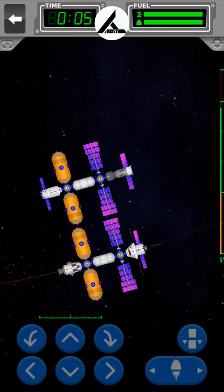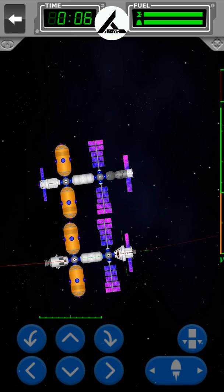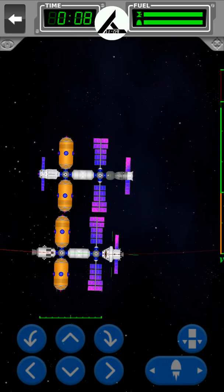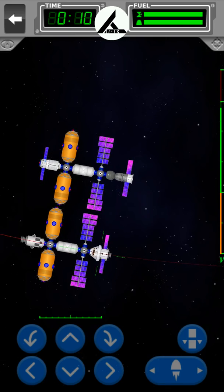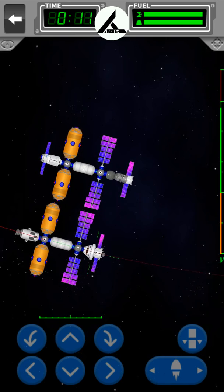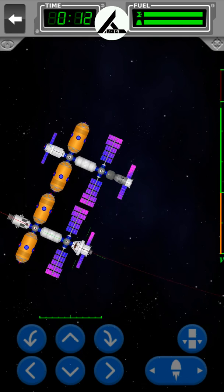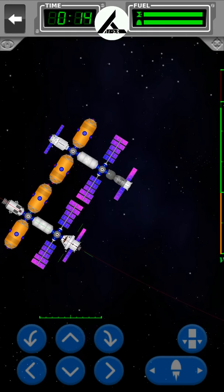And you'll get there. So here's what we're going to do. If you don't know, these are my two interceptors — one Orion class, the other one Soyuz class. They're designed to go around the system quickly, so they can spend a lot of fuel. That's their point.